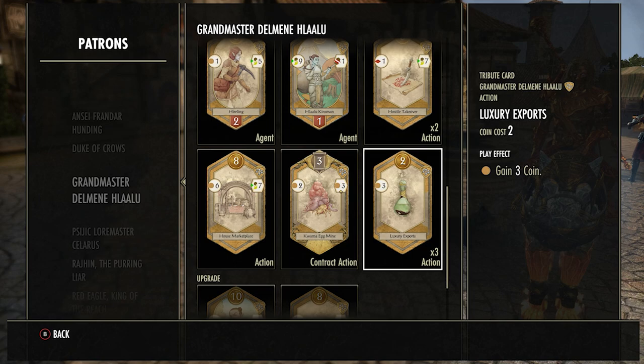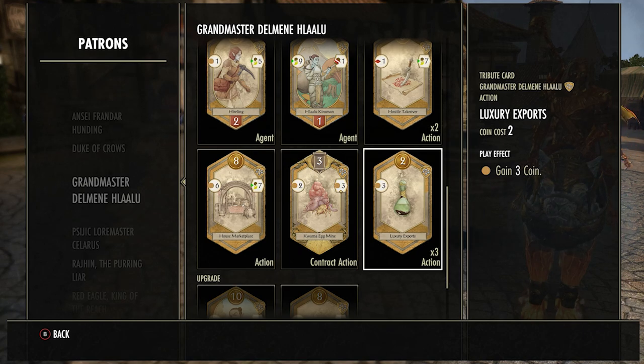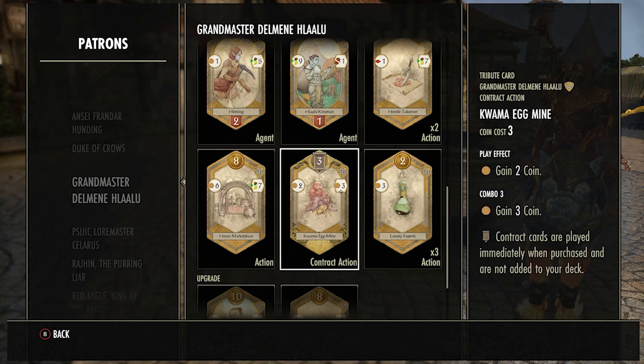Luxury Exports is a really good card — amazing early game if you can get it in your first few turns. It gives you three coins on use, which is really really good. If you use this with your Good Shipment in the same hand and something like an Ebony Mine pops up, you can get so many coins really early and buy the really good cards that turn.